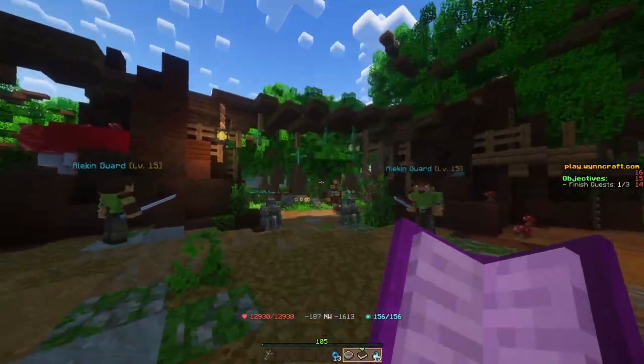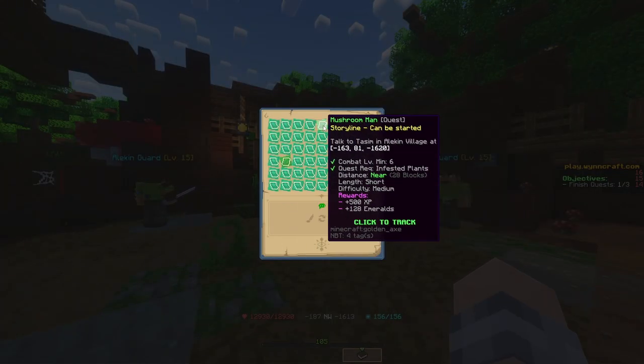Hello and welcome back to another Wynncraft quest guide. Today we are taking a look at Mushroom Man. It's a combat level minimum of 6. It requires you to complete Infested Plants, so if you haven't already, pause the video and check back once you have. It's a short quest with a difficulty of medium.